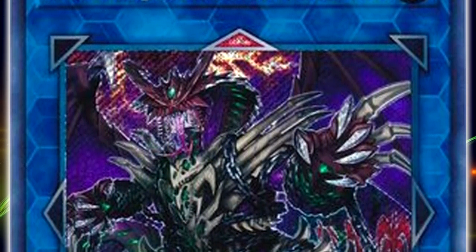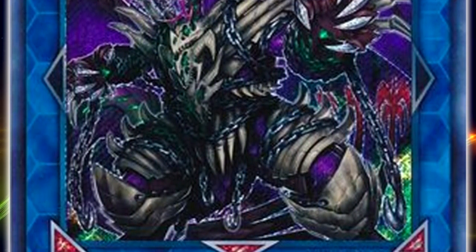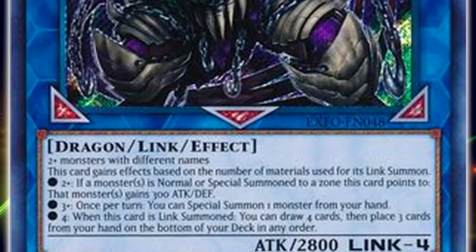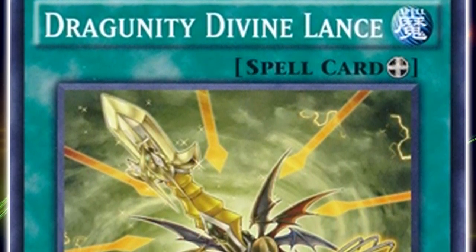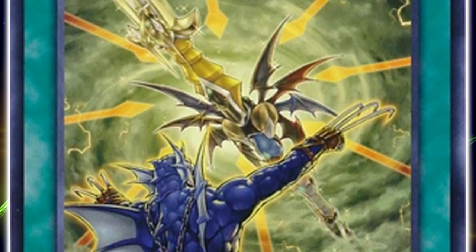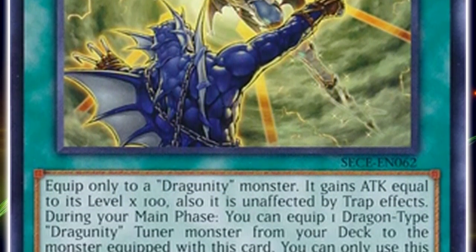As it stands right now, it frustrates me heavily that we got this card now in 2018, when this card would have been very archetype and format-defining for the Dragrimity deck throughout its entire existence — from when it was initially released in 2010 in Hidden Arsenal 3, all the way up until Master Rule 4. Had it been released at any time prior, even in 2005 with Dragrimity Divine Lance, we would have definitely been playing this card at 3 in every Dragrimity list ever conceived, with the possible exception of Dragrimity Rulers.